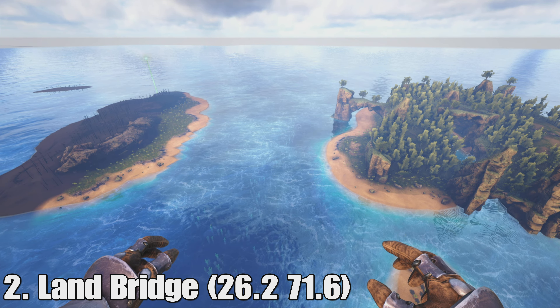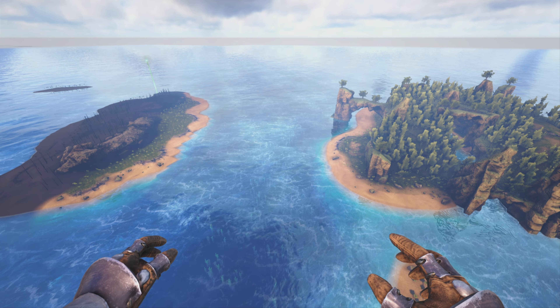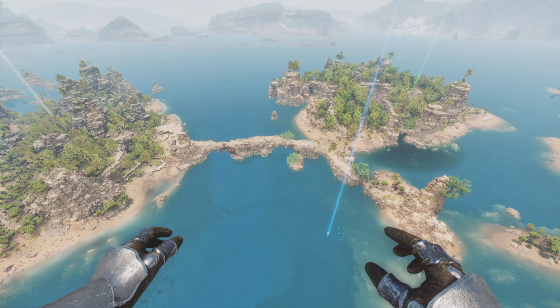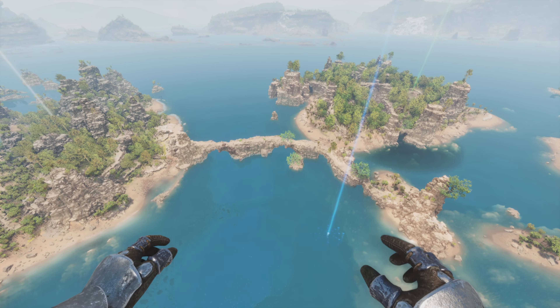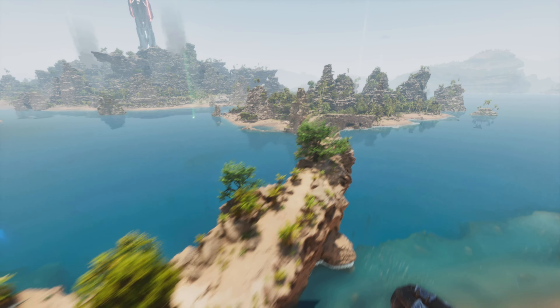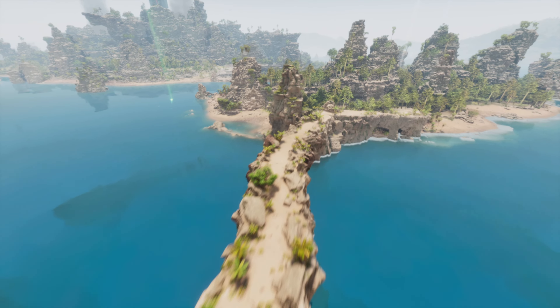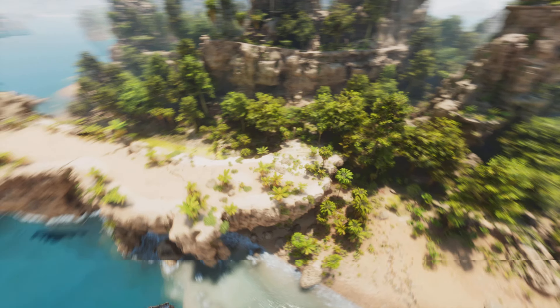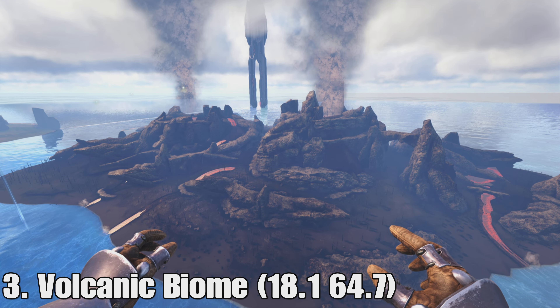Number two is there's been a giant land bridge added. Between these two islands there's nothing in the original, but they added this huge land bridge so you can get across without needing to swim, get a raft, or some sort of water creature. There's a lot more rocks and a pretty large path. I don't know if it looks a little bit out of place, but it is kind of nice — you can get there now.